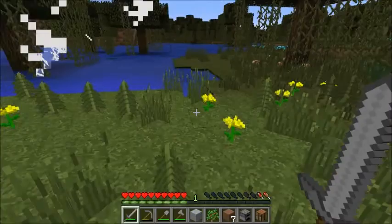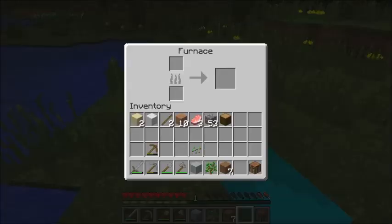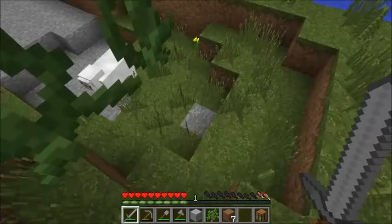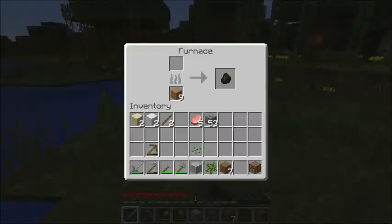We'll put our furnace down, get some charcoal on the go, cook some of this up so we don't die. There's some coal there actually. Alright, so we've got a bed now, so at least we can sleep the night away. We are going to die - there we go. We'll keep walking through this swamp, see if we can find a witch hut or something.